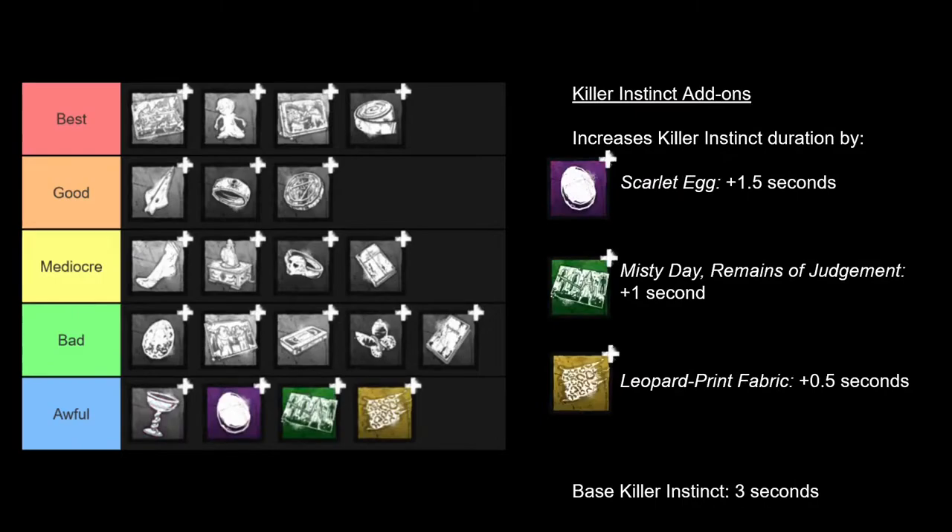Last and least, I have the Killer Instinct duration add-ons. It's crazy to me that the devs decided to dedicate three whole add-ons to increasing the Killer Instinct duration. Killer Instinct triggers when survivors run over your Rites of Judgment trails. Most of the time that they do that, you are actively in chase with them, so you know where they are already. Sometimes survivors will walk or run over your trails across the map, but the base 3 seconds is fine enough to see their general location. You can try to get a Punishment of the Damned attack through a wall using the extended Killer Instinct, but Killer Instinct isn't as exact as an aura reading ability, and again, you're chasing them. These are not good. I would say there's no real point to using them.